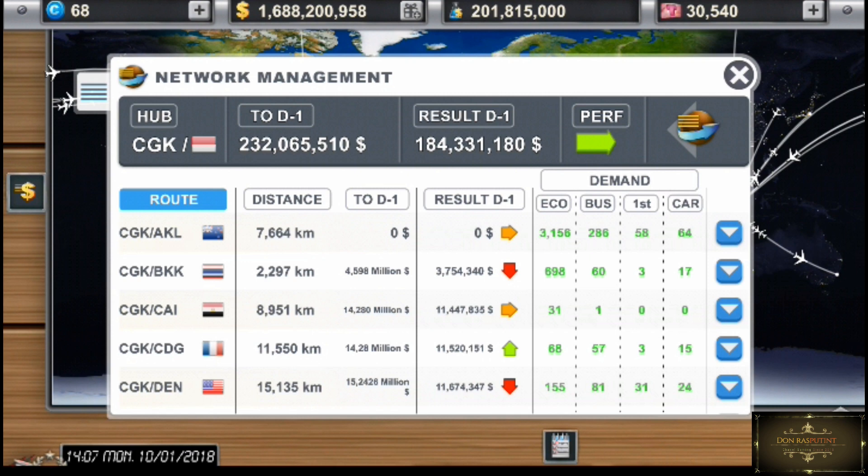Disini ada penjelasan. Misalnya contoh rute Jakarta - New Zealand atau AKL. Jaraknya itu adalah 7.664. Jadi kalian nanti ketika ingin membeli kapal untuk penerbangan ke New Zealand, kalian harus mencari pesawat yang mempunyai jarak long distance maksimal itu 7.000-an, atau minimal 7.500. Jangan nyari yang maksimalnya tepat 7.000, karena jaraknya 7.600, ya gak akan bisa. Jadi kapalnya gak akan bisa dipakai.